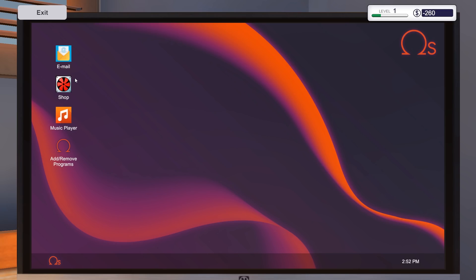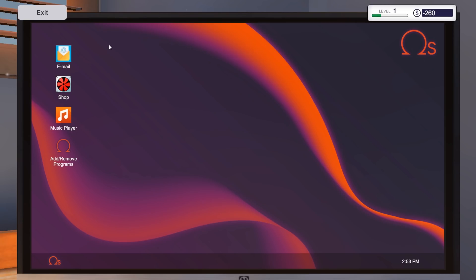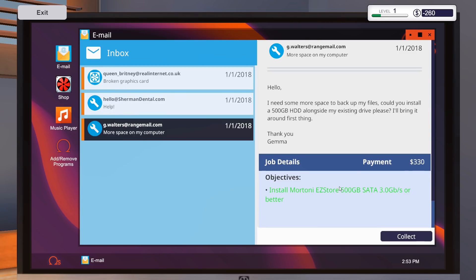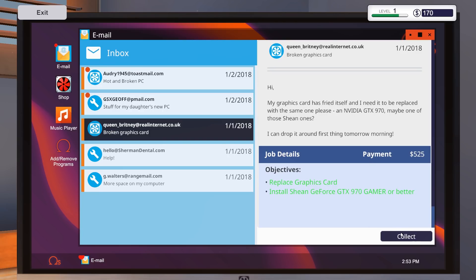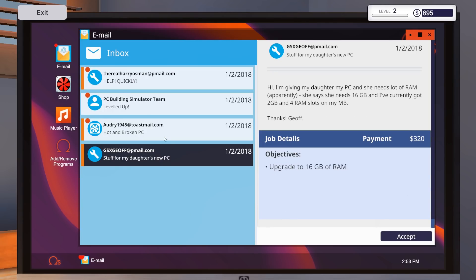Let me show you the shop, but let's finish the jobs first. That's the bank telling me to pay my bills. We collect payment for all three completed jobs, then delete all those emails. We got three more new job requests.